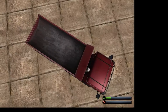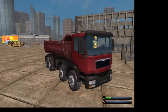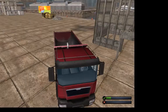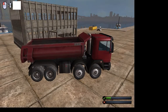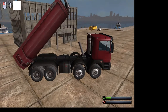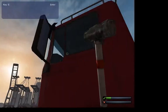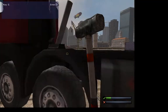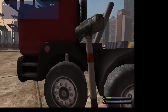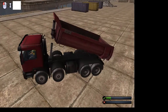Next we have the dump truck. This dump truck is also from the gold version, and it does what you think it would do — it dumps things out. You just push up for it to go up, and down for it to go down. Now yes, there is a bit of a bug there, but just deal with it. It's very small and doesn't really matter.